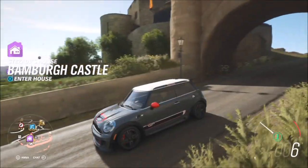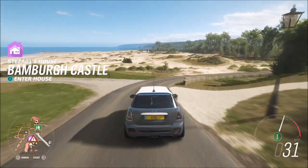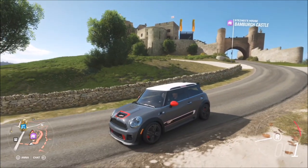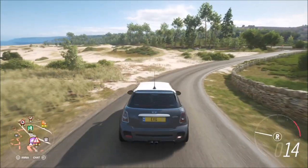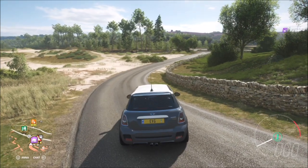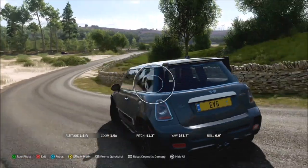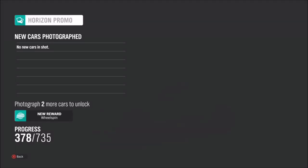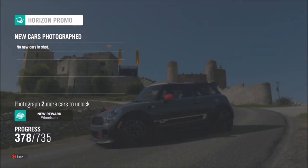It does not matter if you don't own it or if you do — as long as you take the photo with your Mini either inside the castle grounds or just outside, with the castle and your Mini both in the photo. As soon as you take the shot it will pop up with two tick boxes: one saying you've taken a photo with the Mini, and the other saying you've taken a photo with Bamba Castle in the background.